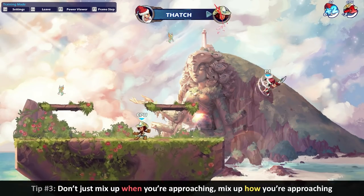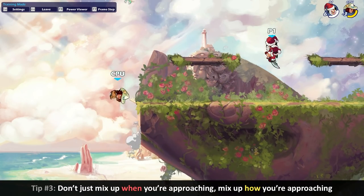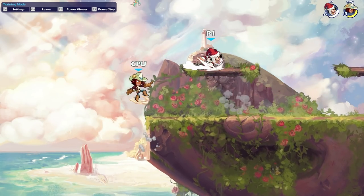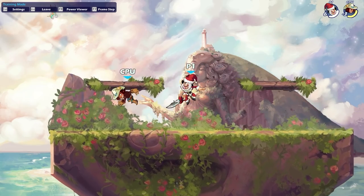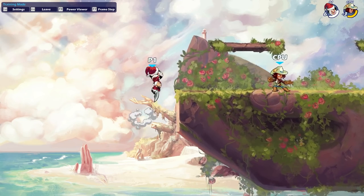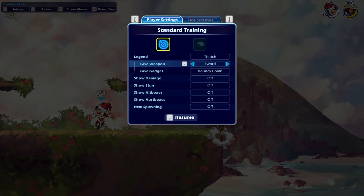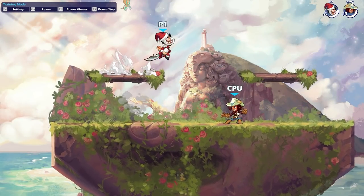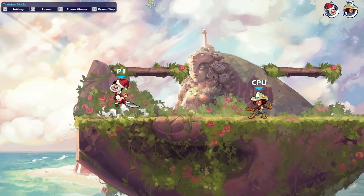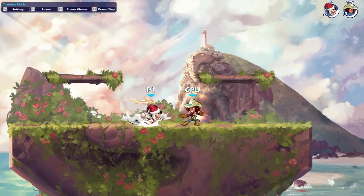Let's move on to tip number three, which is mixing up your approach options. Changing when you're attacking is great, but you also want to mix up what you're attacking with, because a straightforward option — even with different timing — is still a straightforward option. To keep this section short, because you could honestly talk about mix-ups forever, I'm just going to go over five of them. Keep in mind that in an actual game you're probably doing pretty much all of these in different combinations at all times, so don't get too caught up in the nitty-gritty. It's the general theories that are the important thing.